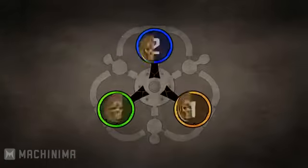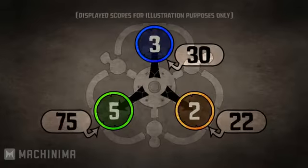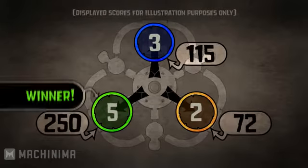As you deposit relics, points will begin to accumulate for your team. The more relics you have, the more points you rack up. The first team to get 250 points wins.